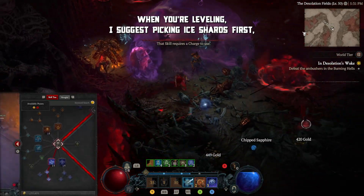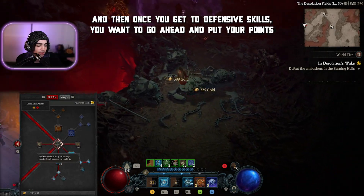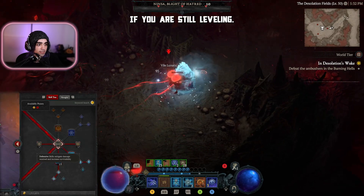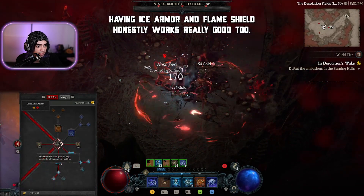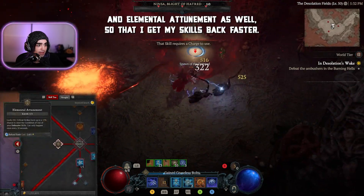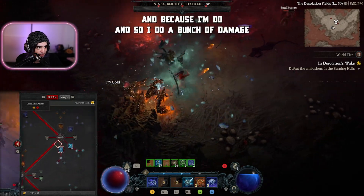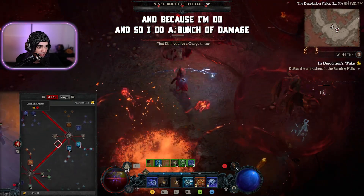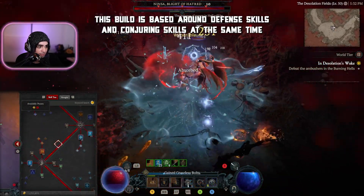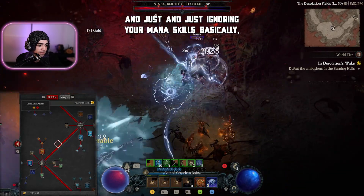When leveling, I suggest picking Ice Shards first. Then once you get to defensive skills, go ahead and put your points into Ice Armor. If you are still leveling, having Ice Armor and Flame Shield works really good too. I put my points into Glass Cannon and Elemental Attunement as well so that I get my skills back faster and do a bunch of damage, since taking damage isn't a big deal with this build. It's based around defense skills and Conjuring skills, basically ignoring mana skills.